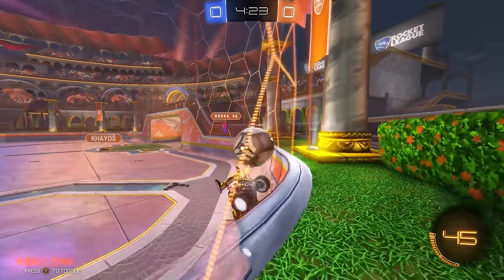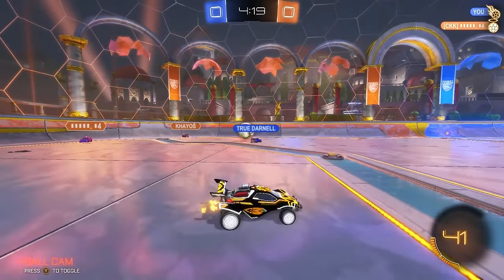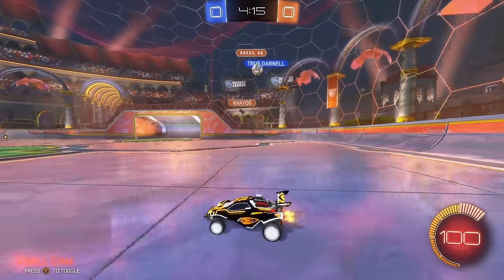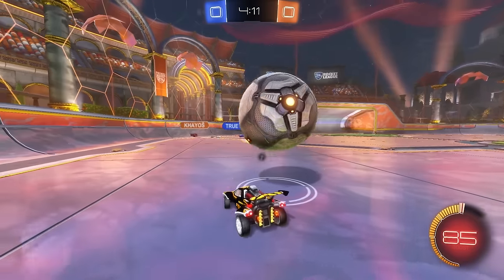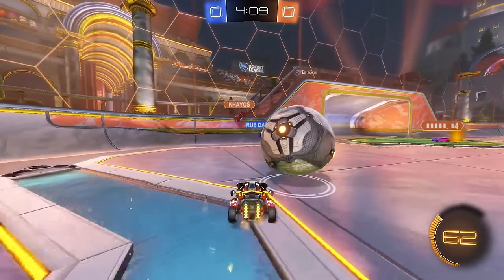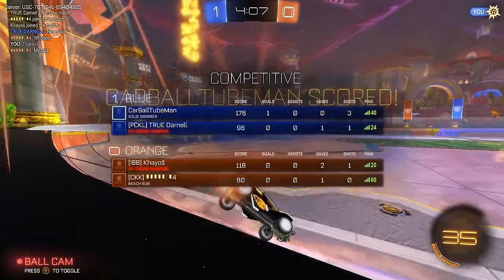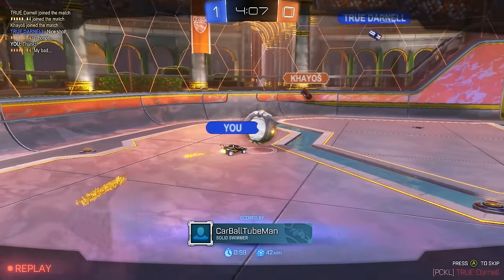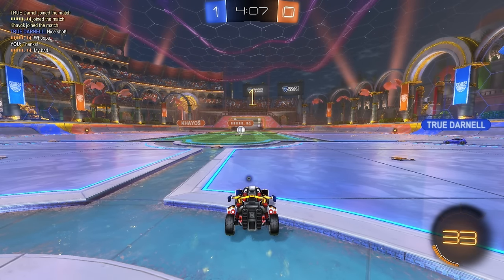I can probably turn on this to at least make him do something and just stay close to this ball. I'm trying not to overcommit with my touches — just staying pressured on this. I like the positioning from Darnell here. I'm going to get the mid boost and stock up. Now we're trying to keep pressure. Hit it towards the net and they don't save it — really good pressure from my teammate. I'm just trying to make a touch on the right side of the ball with the left side of the car to bring it in towards the net.